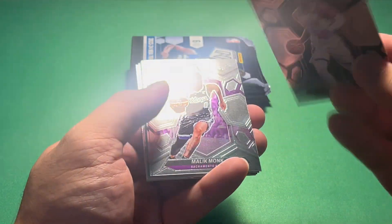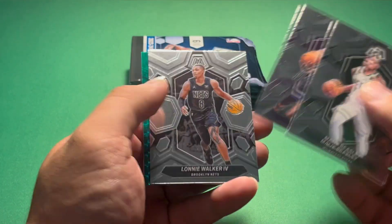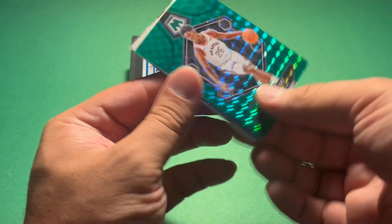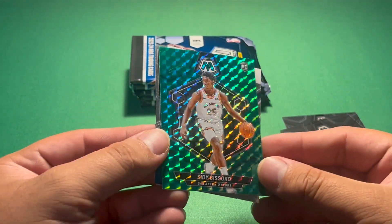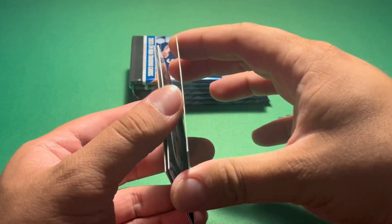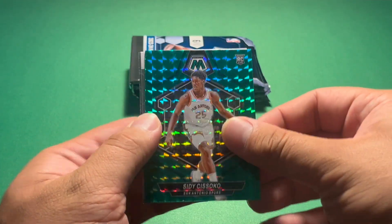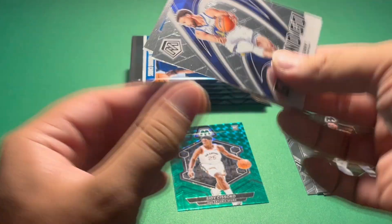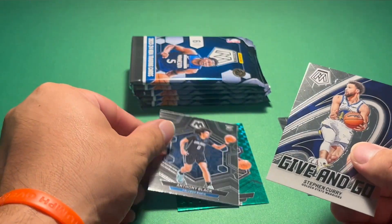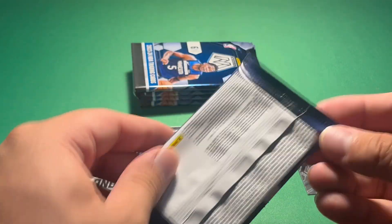Malik Beasley on the first card there. Two form for mosaic cards. Malik Monk. Oni Walker the fourth. We have a City Sissoko — this is the green mosaic, not numbered, Wembenyama teammate though. Give and go Steph Curry insert. And then an Anthony Black rookie card. So two rookies to start off: Sissoko and Anthony Black.